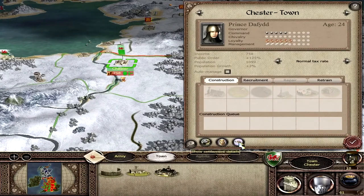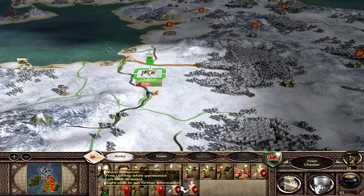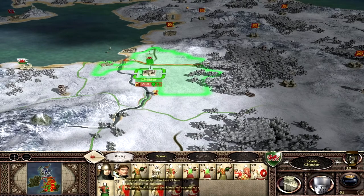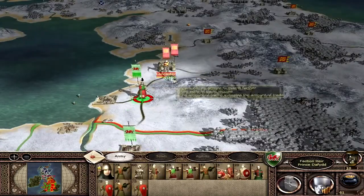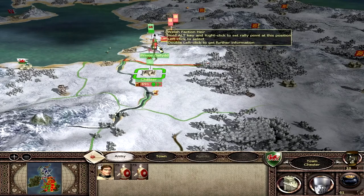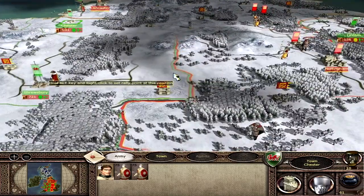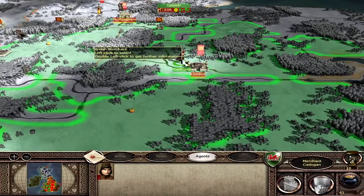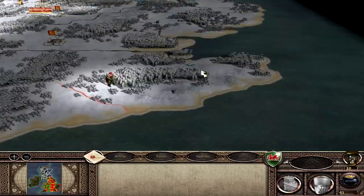I can probably sally out of Chester. We're on 70% Welsh now, so public order shouldn't be too much of an issue. Prince David is going to come out with all the troops and aim for Lancaster. Vortipole Howell lost the last battle, so we're going with Prince David this time — we'll keep the Welsh militiamen there for free upkeep. I'm going to move my merchant south to find out what's in the south, towards the Kent region.